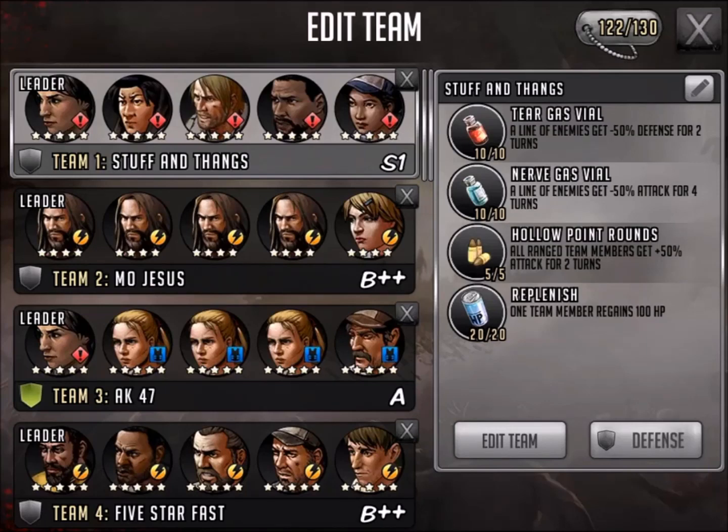Hi everyone, this is Killshot from 99gaming with a video for The Walking Dead: Road to Survival. This is the New Team Hub - a brand new user interface that just popped up. I downloaded it a couple minutes ago and I'm still getting the hang of messing around with it, so this video is a bit of a tutorial. If you guys have any tips or tricks, leave them in the comments below.